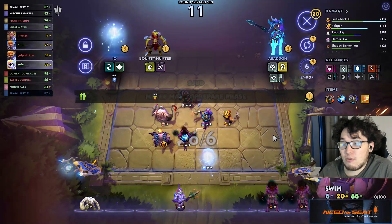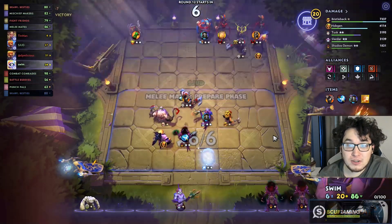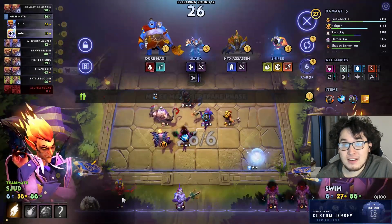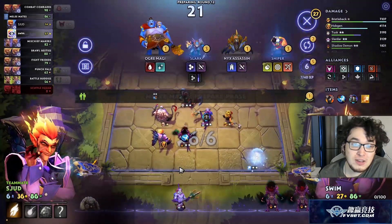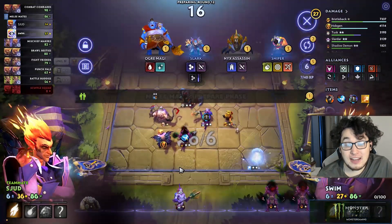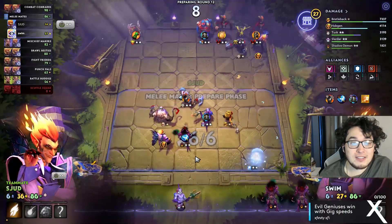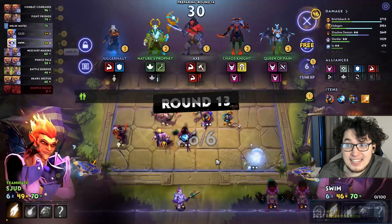As a broad example: if I beat my opponent's board by five points but my teammate loses against their opponent by seven points, that nets a two-point loss — five minus seven. Our team loses two health, it counts as an effective loss, we both gain the free reroll you get on a loss, we don't gain one gold for winning, and it counts as a loss for streaking purposes.